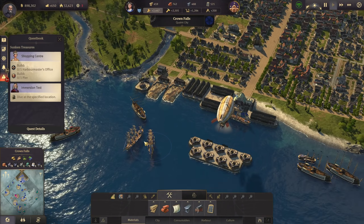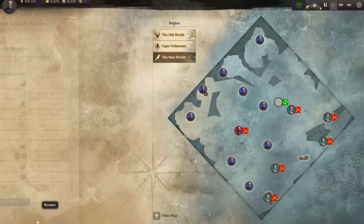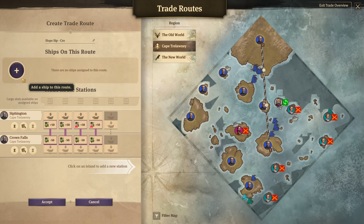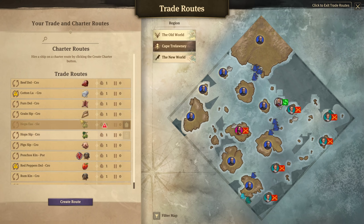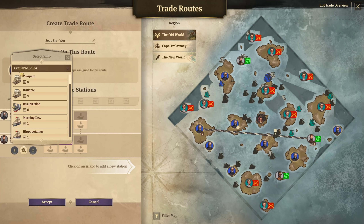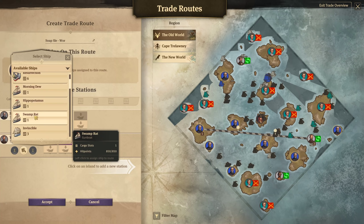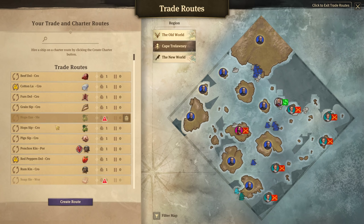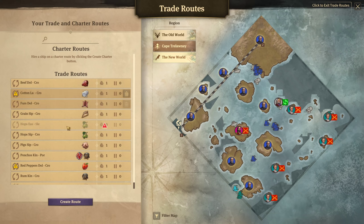Cape Trelawney - we still need to continue here. We have additional clippers ready. Crown Falls is missing hops entirely, so Rook is now on that route for hops again since we don't have beer at the moment. Soap for the old world is also missing. In the old world I don't have ships available - too many warships on the way - so we keep the Eastworld to Sleepy Hollow route empty for now.